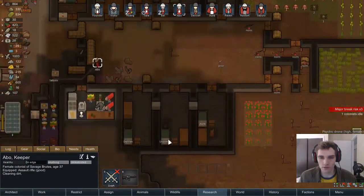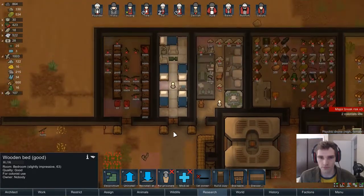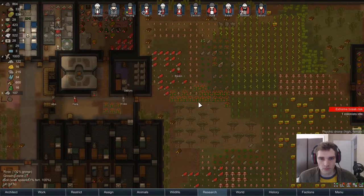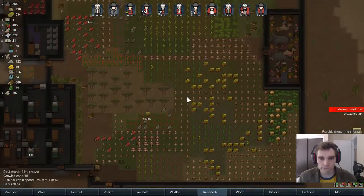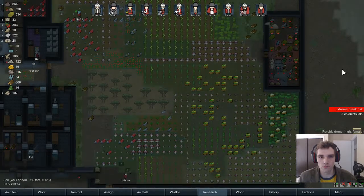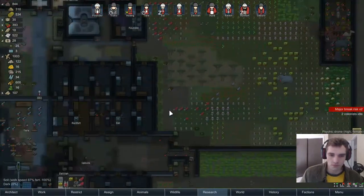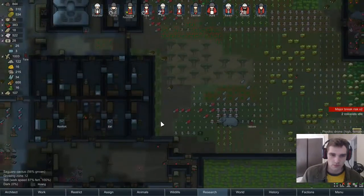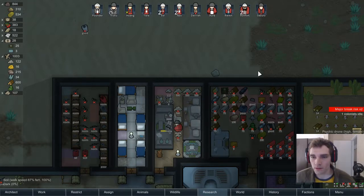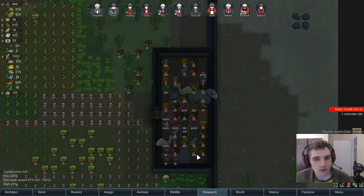Somebody doesn't have a room — I just moved Tara out of the prisoner's room I think. Our wealth has gone up quite a bit somewhere; we may have put things down that we don't really want to be counted.